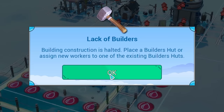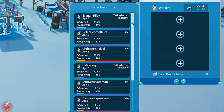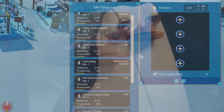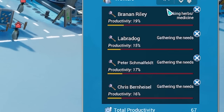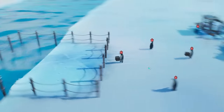We haven't assigned any builders, so we've got to head to our Builder's Hut. We can add four builders in there - I actually get to pick which ones. I'm worried about the number of penguins that are taking herbs. Look at Brandon Riley's stats and Labradog - you have stats for days. You guys are now builders, so they will bring resources over and start building.